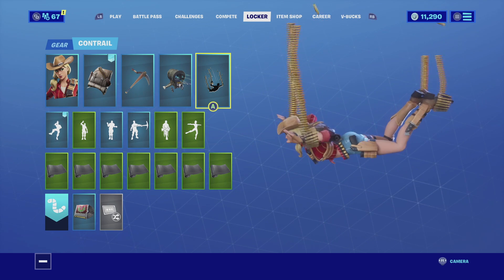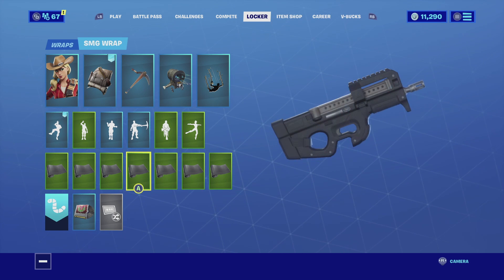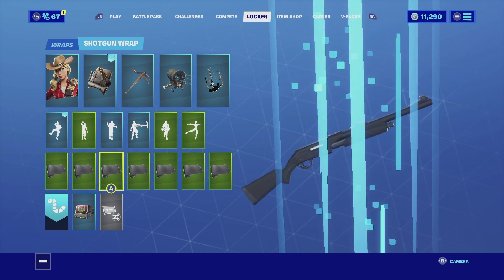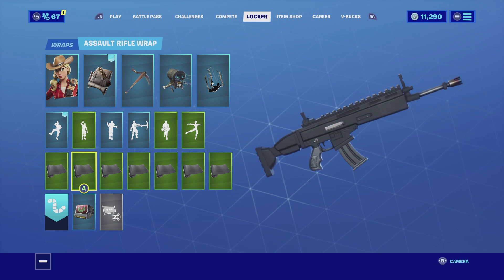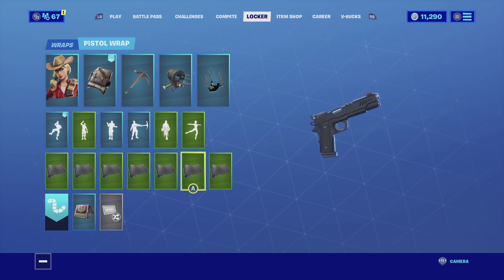It just looks really cool when you're descending to the battlefield. For the wrap I'll go with the Boogeyman. The Boogeyman is basically just a plain old black wrap — very common to use, very cool. It does match really well with the ammunition on the skin and the glider, so it just looks amazing. Enjoy the combo.